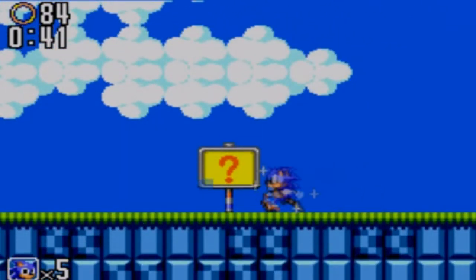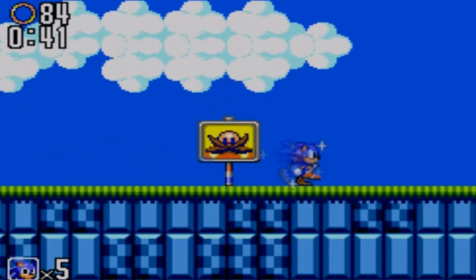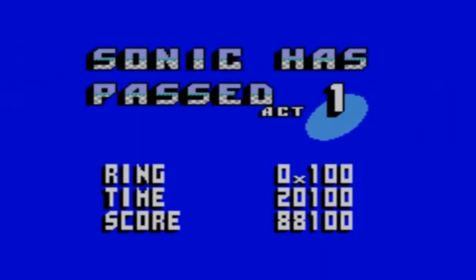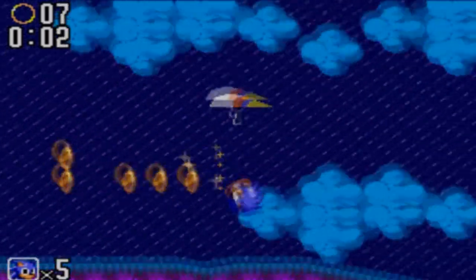Or you can press down to sort of do a nosedive with it. Obviously you're just going to want to try and get to the end of the level like this. If you have invincibility and you fall into what would be a bottomless pit, you don't fall in — you're just at the bottom of the screen. So I think they programmed the game so if you're invincible, nothing can kill you.